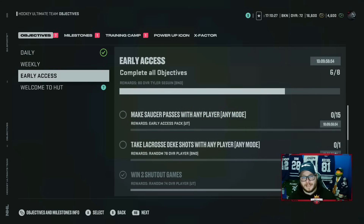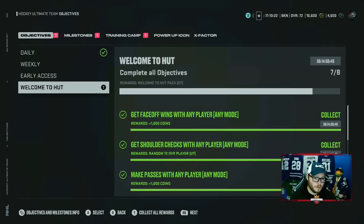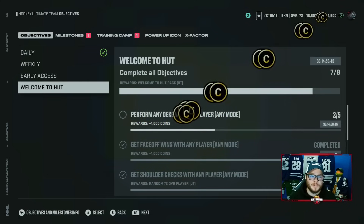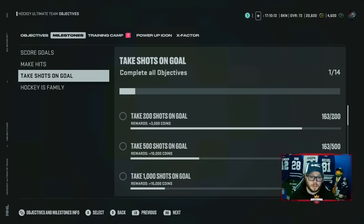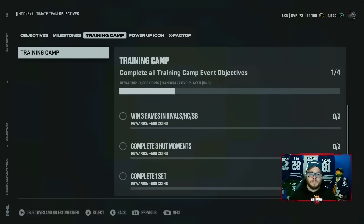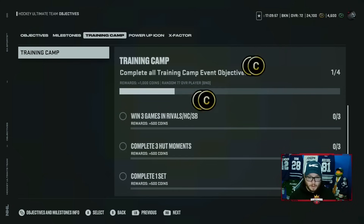Lacrosse deke shot — just throw total control on and press triangle or Y depending on your console. Welcome to HUT. Almost done — we just need to perform three more dekes, take a hundred shots, and win one game. That's just a part of the training camp. You have to win one game, build sets, yada yada yada.